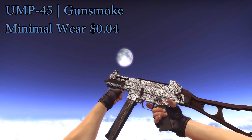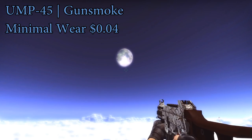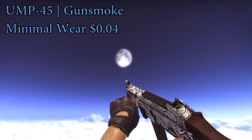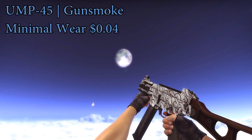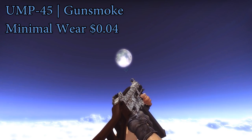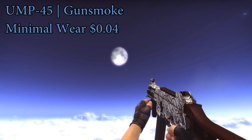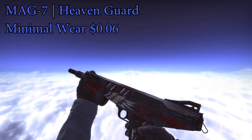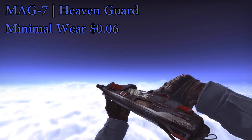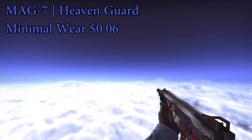For the UMP, I went with the Gunsmoke minimal wear — only $0.04 on OP skins. The total price for this loadout was $2.99 when I did it, so that should be the overall price, though it could vary a little if prices fluctuate. For the MAG-7, I'm going to go with the Heaven Guard minimal wear — it's kind of worth getting the minimal wear one because it's only about a one cent difference and does look a little bit better. So that's my recommendation for the MAG-7.